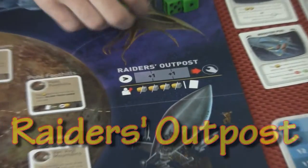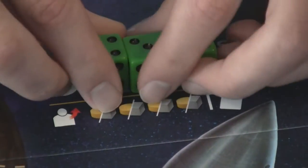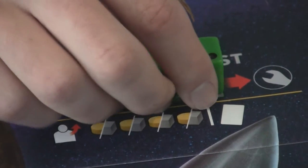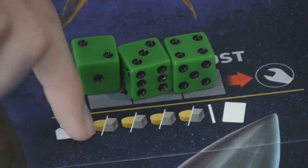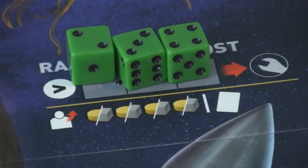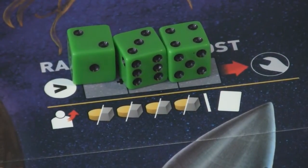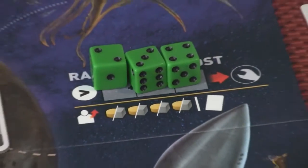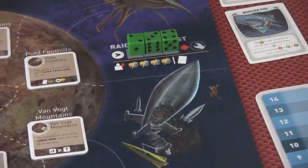The Raider's Outpost: if you have a straight — like two, three, four — you can put them here. What it does is let you steal four of any resource from another player. If another player has five energy and three ore, you can steal four of any of them, or you can steal an Alien Tech Card from one player.